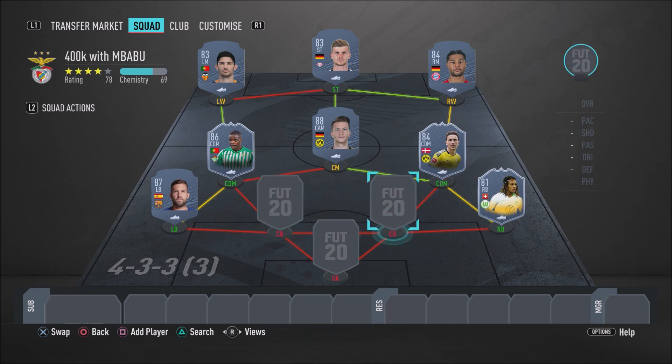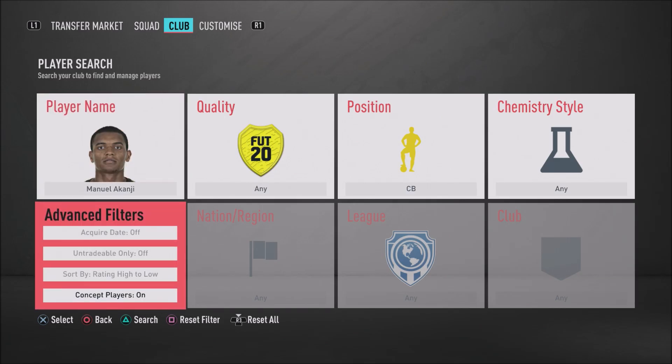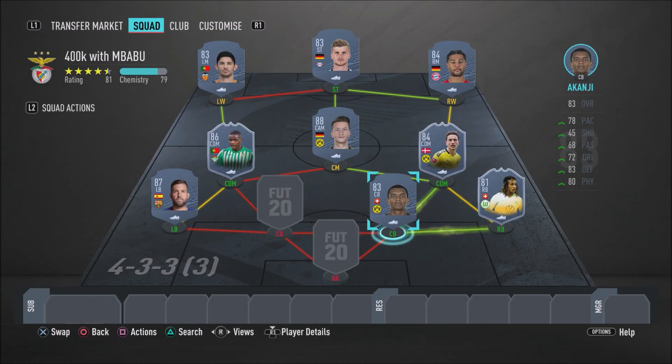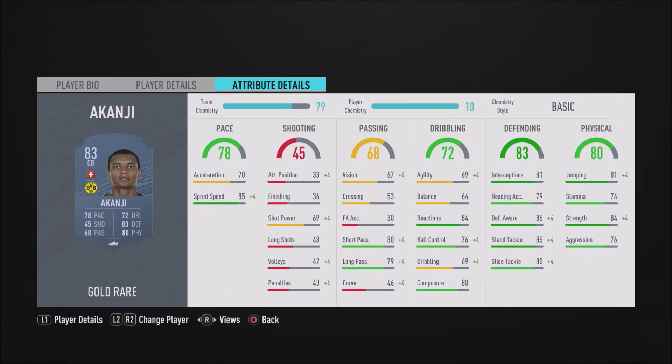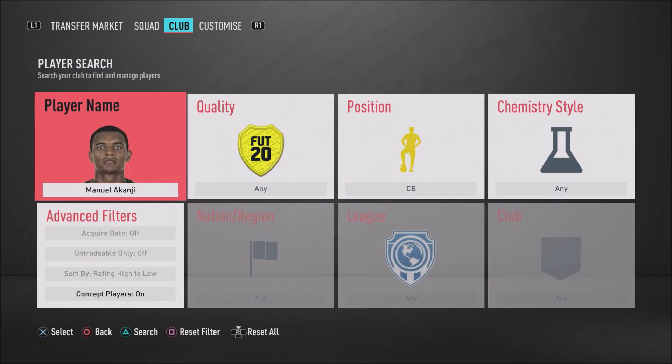Moving to the centre-back partnership — in the right centre-back position, there's only one man fit for the job: Akanji, a cheap beast. This man plays so well. He is the definition of a rock — a stone wall. He's fast and amazing at defending. He's got 85 sprint speed, semi acceleration, 85 stand tackle, 85 defensive awareness, and 84 strength. He is overpowered — I see him a lot in FUT Champions and I can understand why. Make sure you guys go ahead and get him.